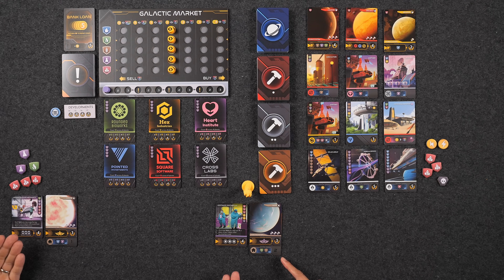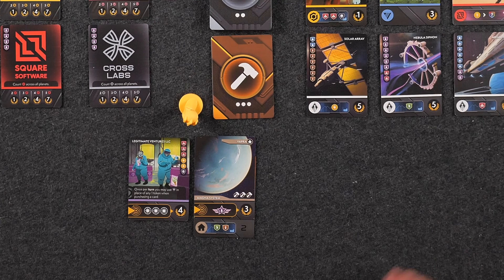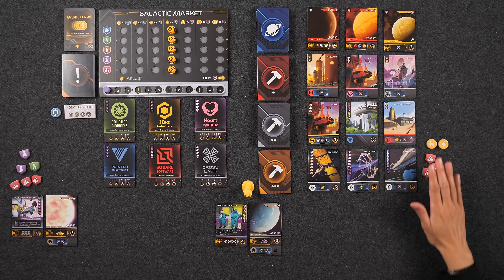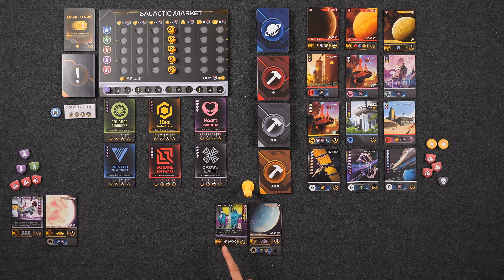We're ready to go — everything has been shuffled up. Monique is going first because during setup, whoever gets the highest value OmniForge card goes first. I am playing as Legitimate Ventures LLC. I have six starting resources, and my ability says: once per turn, you may use illegal goods in place of any one token when purchasing a card. My corporation goal is to purchase three planets from the star terrain, and my home planet's supremacy bonus wants me to have majority research token production — more than Naveen, basically.